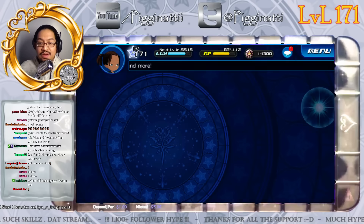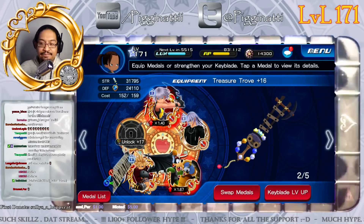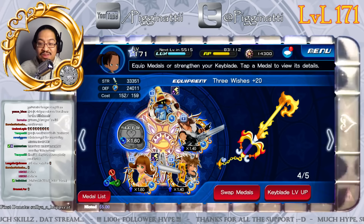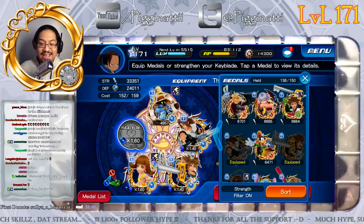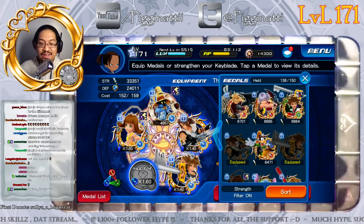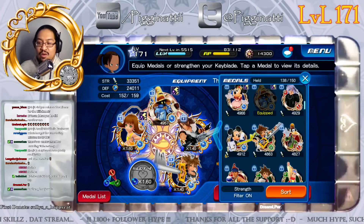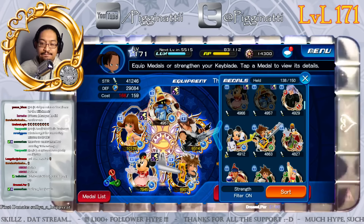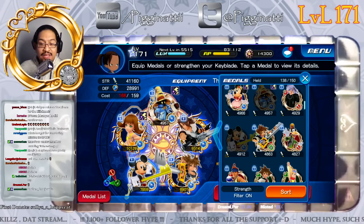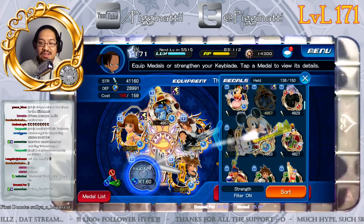So all my blades are now slightly stronger. Remember where we started — 30,088 strength — we're now at 33,351. Look at that Selfie medal hitting 10,129 now! I'm going to move her to the last slot, keep Leon where he is, and either put Minnie or King Mickey in the open slot depending on what I need for the Coliseum.